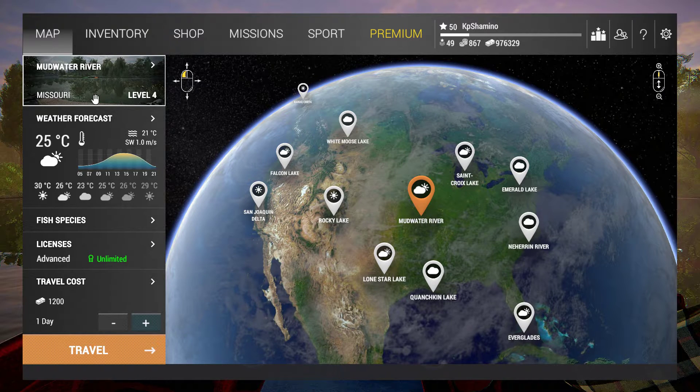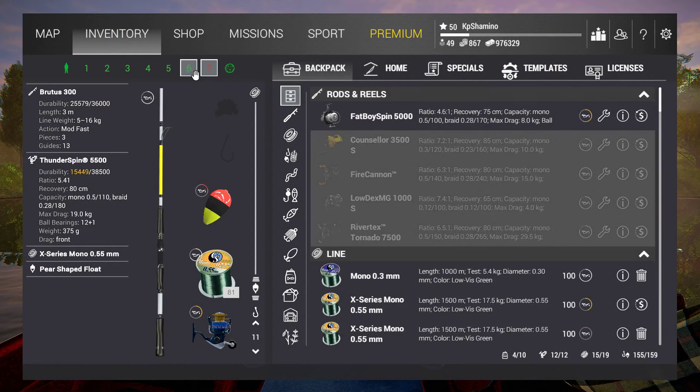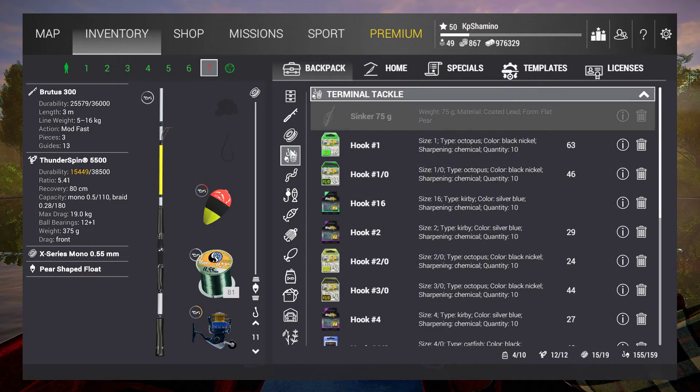Now let's talk about fishing styles. The easiest way to see what you can do is go to the shop and click on rods. You'll start with telescopic fishing — that's bobber fishing. There are two kinds of bobber fishing: telescopic and match. Telescopic is mostly for closer range; match rod fishing lets you throw a little further and go for bigger fish. For a basic bobber setup you need a rod, a spinning reel, a line, a bobber, and a hook.